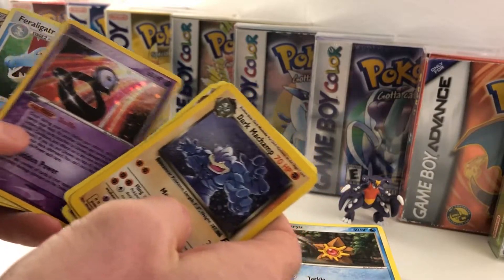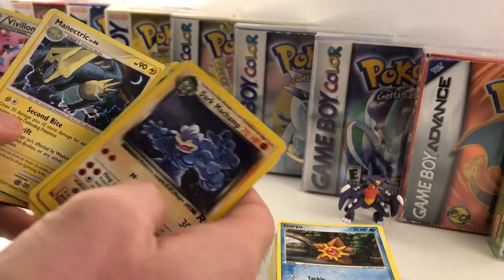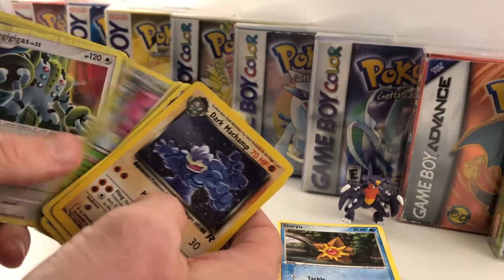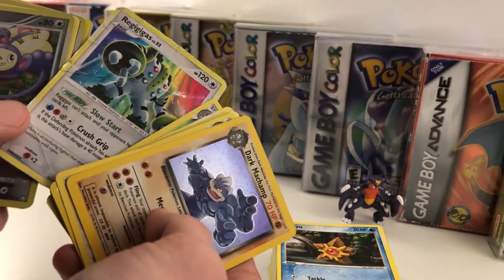So these are the rares, holos, and non-holos that we got. Out of these, I really like the Manetric — it's very cool looking. And the Gyarados too, too bad it was all messed up.